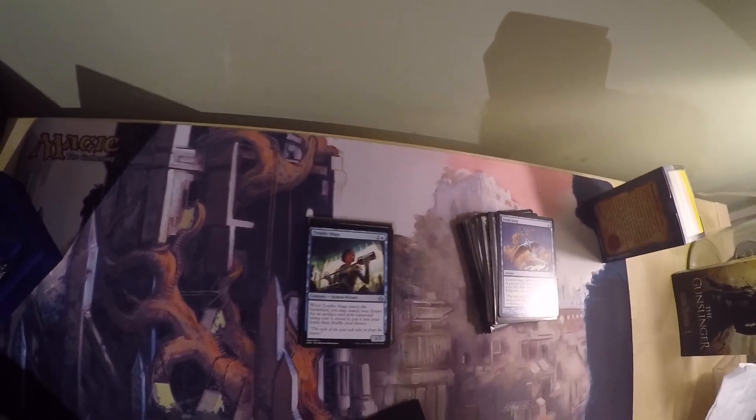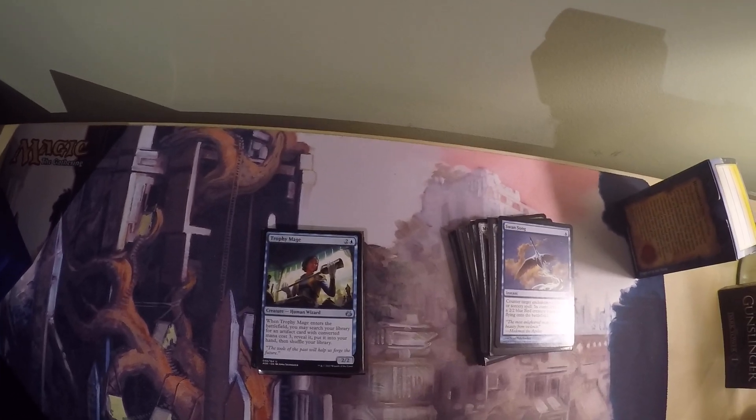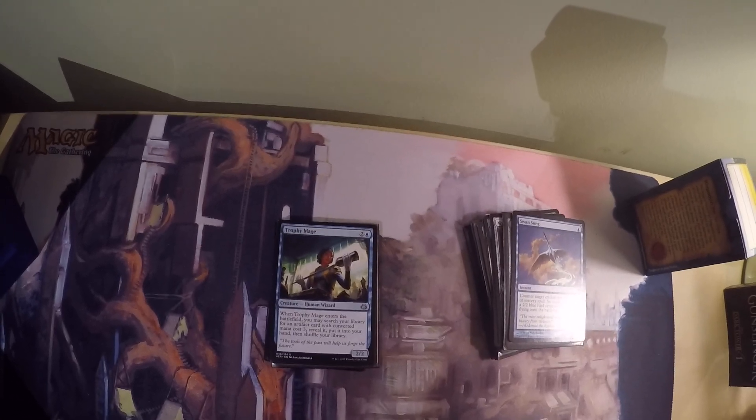Then I have Trophy Mage, which is 2 and a blue for a 2/2 human wizard. When it enters the battlefield, you may search your library for an artifact card with converted mana cost 3, reveal it, put it in your hand, then shuffle your library. This grabs Metalworker and Staff of Domination, but also things like Basalt Monolith and other notable combo pieces — and things like Junk Diver if you ever need an artifact creature you can sacrifice to Arcum.